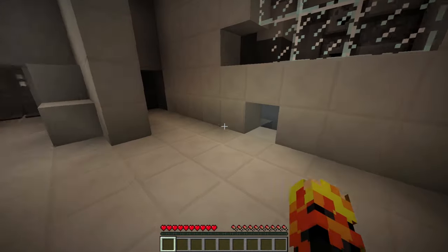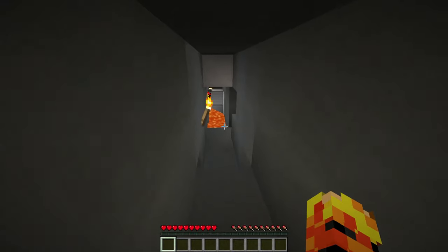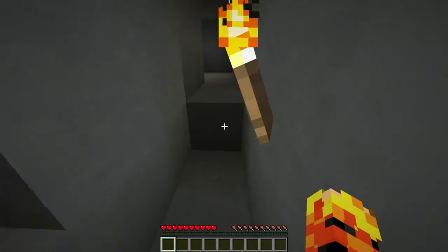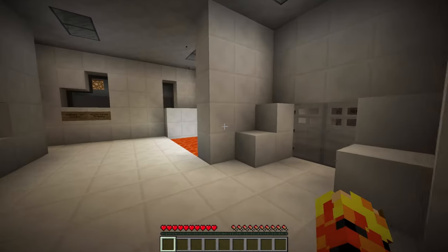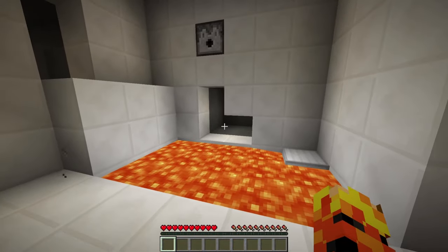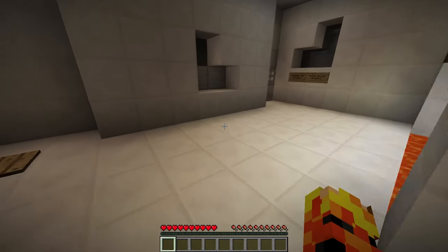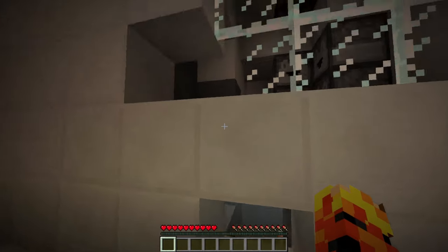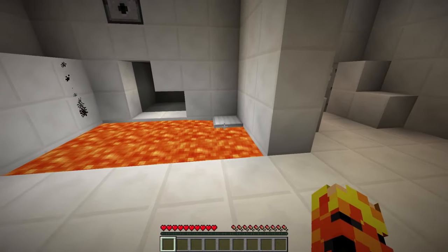I don't think I actually jumped at all at that point, but that's fine. Be wrong if you like. I'm going to go this way. Some lava - doesn't look safe. Probably can't go that way. Stumped. I'm going to assume I need to go in there somehow and not fall in this lava and die, because that seems to be the only way I can go - all of these are blocked off.